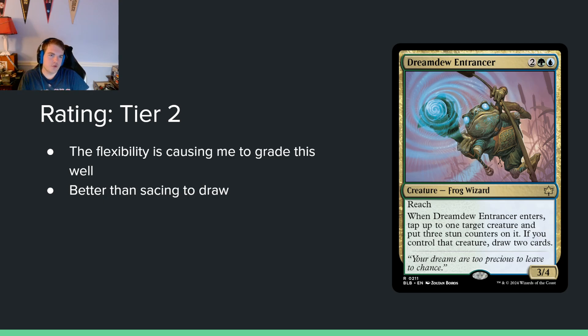Dream Drew Entrancer — two green blue for a 3/4 reach. When it enters, tap up to one target creature and put three stun counters on it. If you control that creature, draw two cards. You can essentially sacrifice a creature to draw two cards, but you keep the creature around eventually — three stun counters is a lot. You can play this as a four-mana 3/4 that taps something down for three turns, which is a good card. The versatility makes it close to tier 1. The main reason it's not tier 1 is I don't believe the green-blue deck is actually going to be functional.